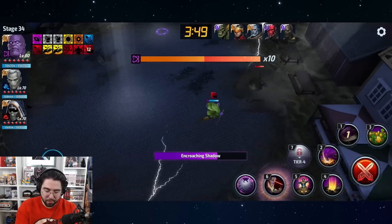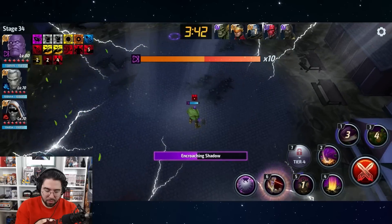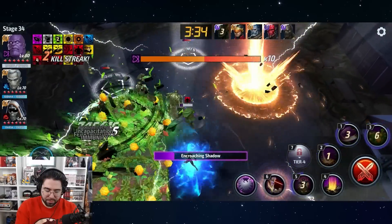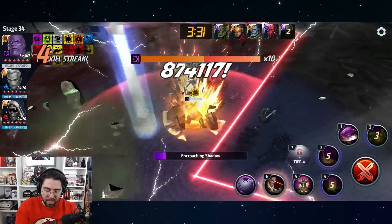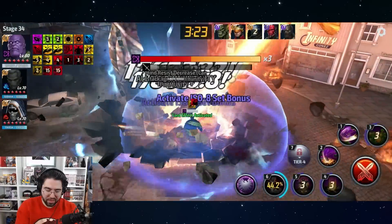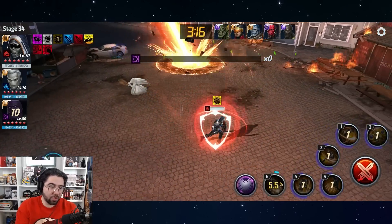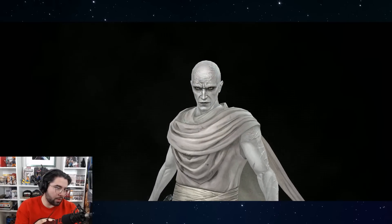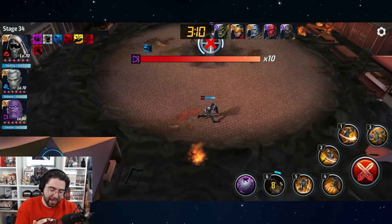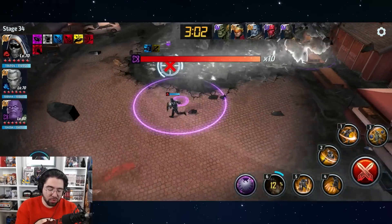He does enough damage with his one and two to take out these clones, which is good. Not a lot of AOE as you can see on these skills. Almost eight bars, very nice. That's good — 320 is not bad for stage 34. He's really strong, he's not bad. The hard part about this review is that Thanos is good — he's super proc-friendly and he can always be retooled and rebuilt for PVP.